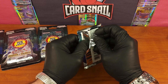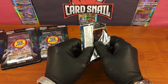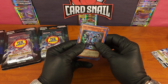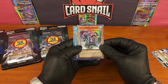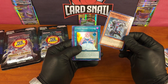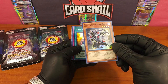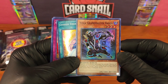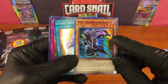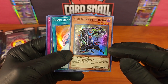Alright, first pack. Boom — right off the bat, a holo! That's awesome. Ninja Grandmaster Hanzo. Wow, that's a nice holographic card. Two holos in a row! This is my favorite set I've opened in Yu-Gi-Oh so far. Ninja Grandmaster Hanzo — what a great rainbow holo card. What awesome card art. He just looks like an amazing character. This is a really nice card.